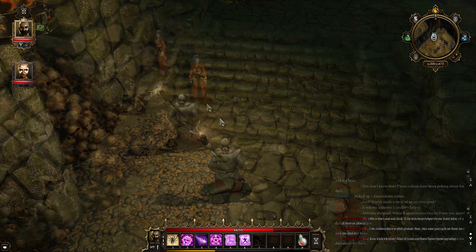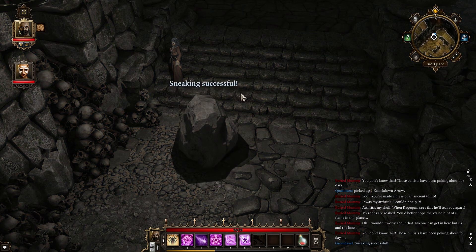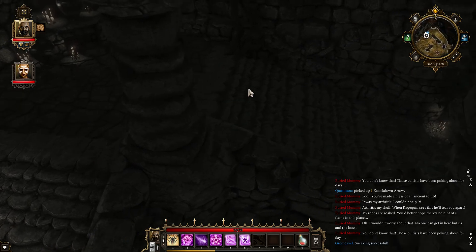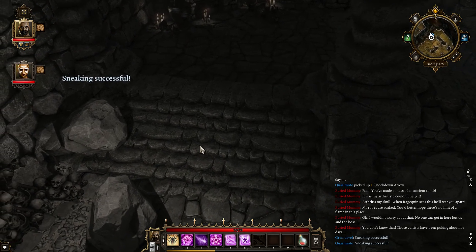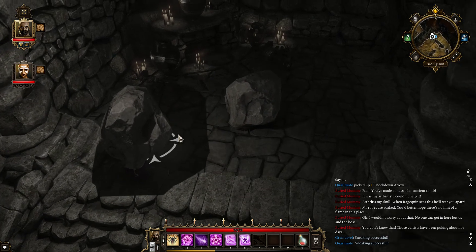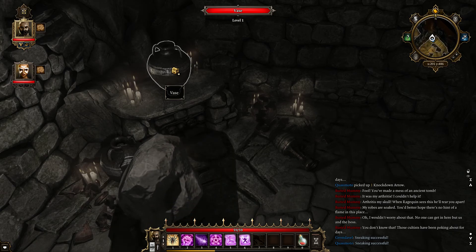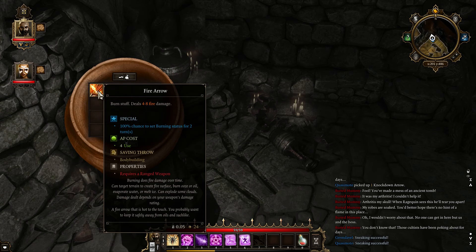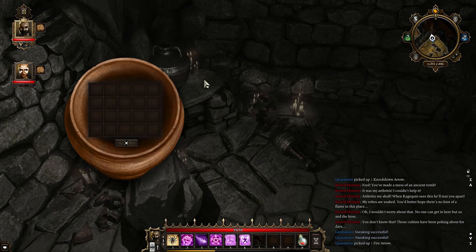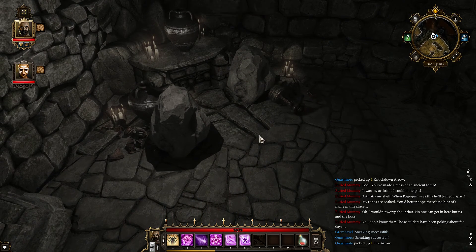All right, we're back. Let's sneak. Now you're good at sneaking — you should probably lead the way. That's a nice looking rock you've got there. Thank you. We'll probably try not to disturb these guys and maybe just listen to what they're saying. Ooh, a fire arrow — I'll send this to you. Yeah, what's going on in here?